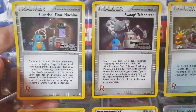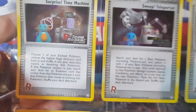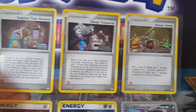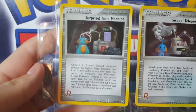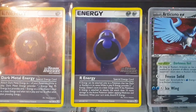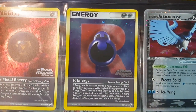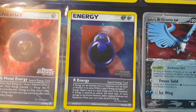We've got the Time Machine card there — it's got Mudkip on it, and oh, Marshtomp, that's who that is. That's Torchic and Bulbasaur on the Venomoth card, really cool. And then the Dark Metal Energy and the Rocket Energy — the R Energy. If it's a Dark Pokémon it provides two Darkness energies, which is really cool.